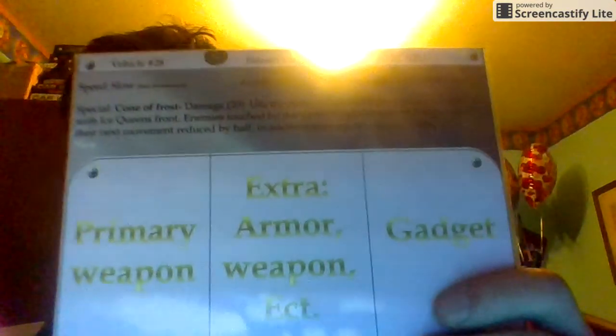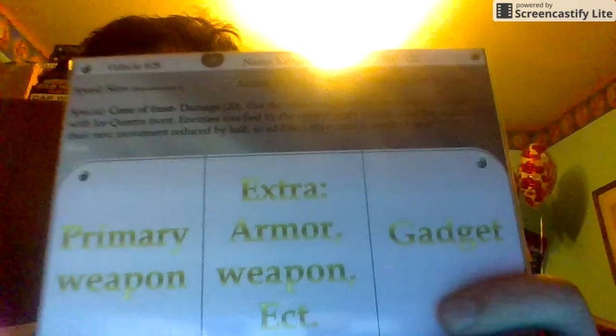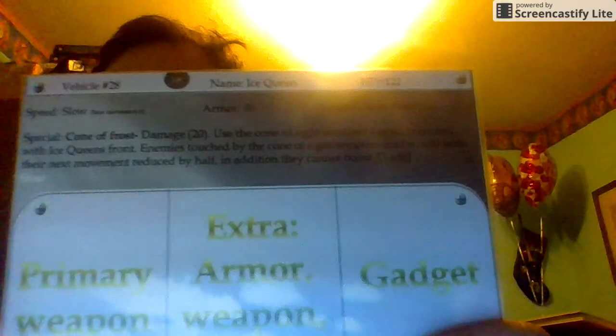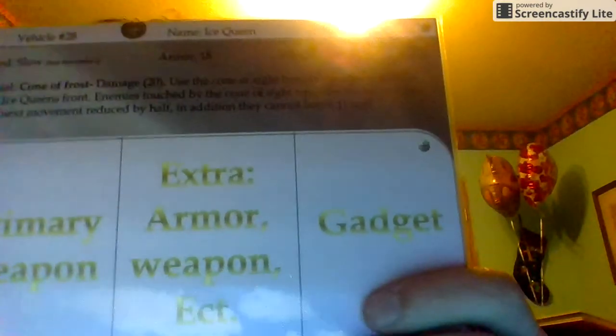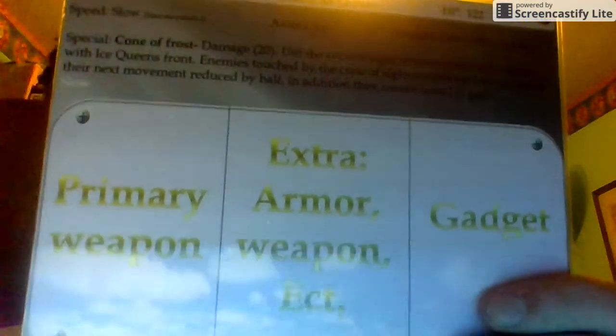The gadget is usually something different. For example, one of the gadgets is a targeting array, which adds plus one to your weapon accuracy for all your weapons. Another is life extension — as soon as you drop below about half your health, you can one time per game heal back up to full health. There's also life insurance, which counts as a second life token but is an expensive card, so if you have a weaker vehicle you can put points into it and respawn without spending a life token.